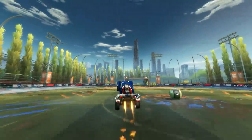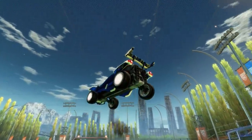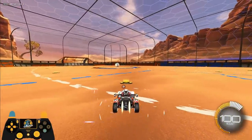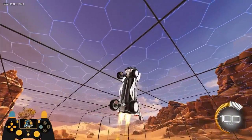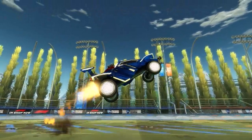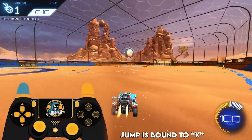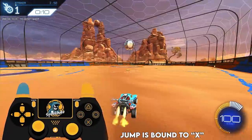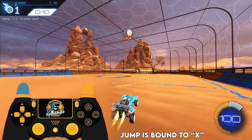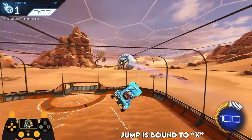Putting it all together, this is how you fast aerial properly. Rather than tap your first jump, make sure you hold for one fifth of a second to get the max height on your first jump. As you hold, tilt your car back until one fifth of a second has gone by. Then, while still holding boost, take your thumb off your joystick, tap the double jump, then pull your joystick back to finish the fast aerial.